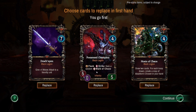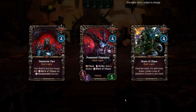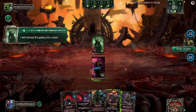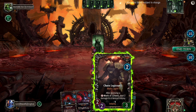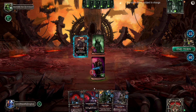Choose cards to replace in first hand. We're going first, but I'm immediately going to drop Drachnien because it is pretty pricey. We're going to keep both of the others. We've got a Chaos Legionary to start off with, and we've also got 'give a random mark of chaos to a friendly troop' - we can't really use that right now.